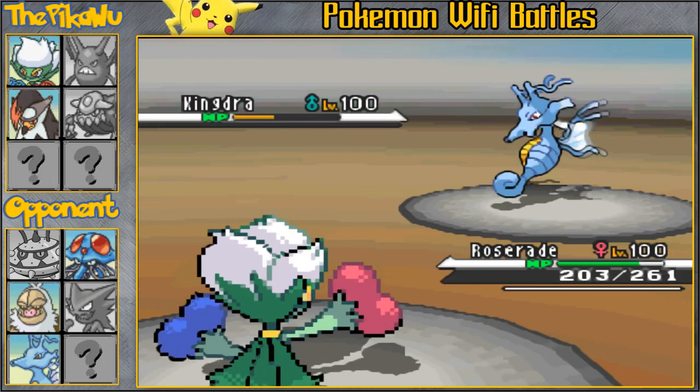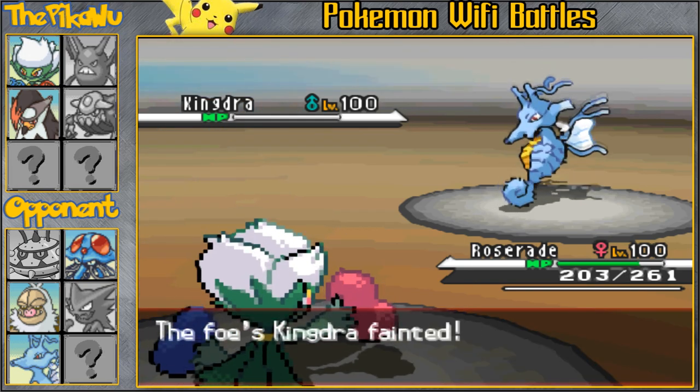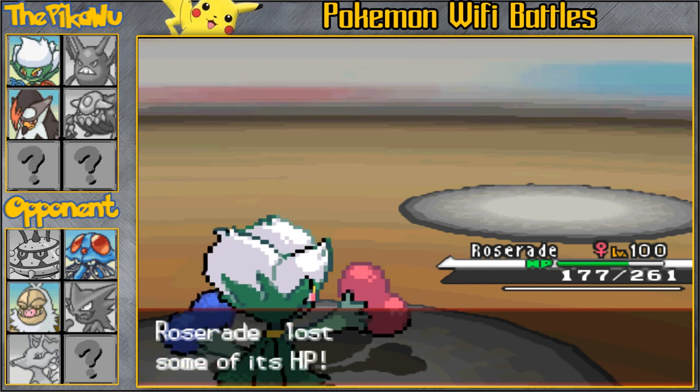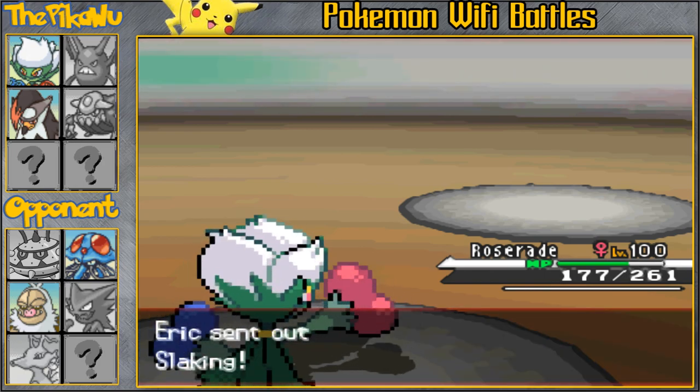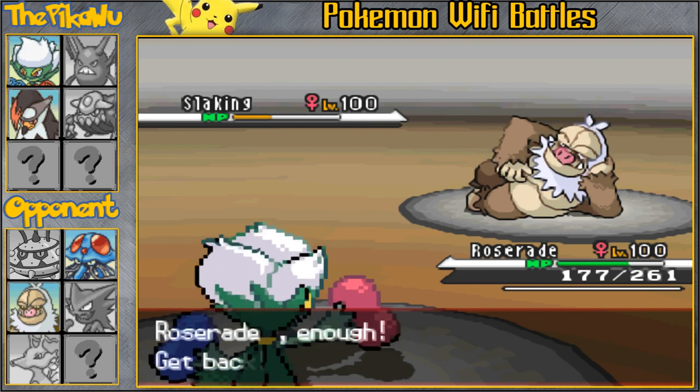He also has that Clefable. I'm gonna bring in my Roserade because a modest Life Orb Leaf Storm is gonna be a solid one-hit KO. I'm pretty sure I can outspeed despite being modest nature, because most Dragon Dance Kingdras are adamant.